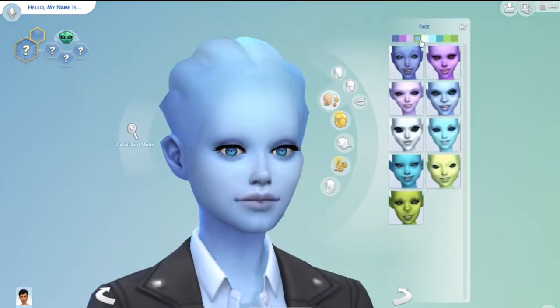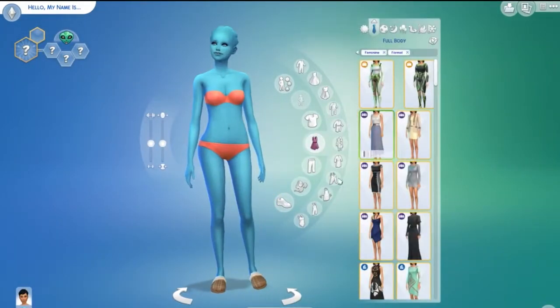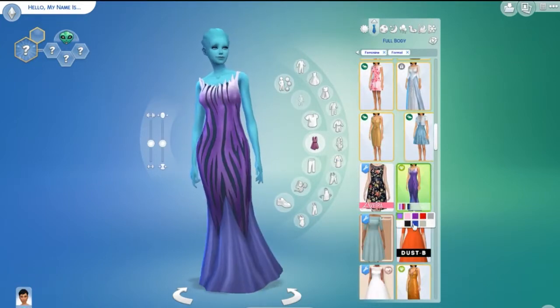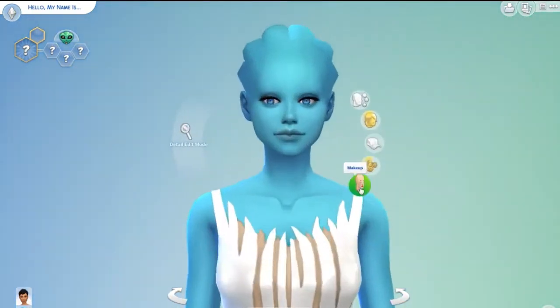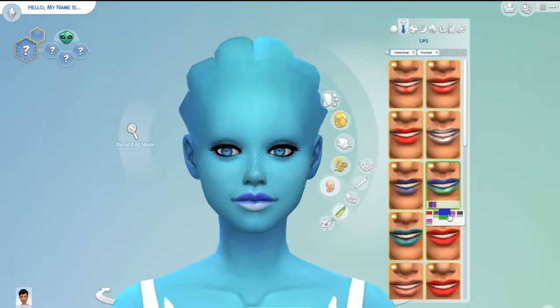The Asari are the most human-like in appearance, and I figured I actually already had the CC — which is custom content — for making an Asari character, which is why she actually has the tentacle things on her head. I figured, you know, I have that, why not have a go at making her? Because I've already got the stuff.